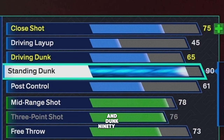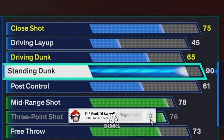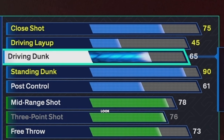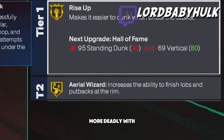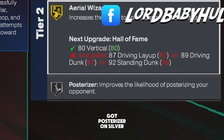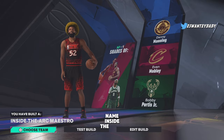Standing dunk is 90 — Gold Rise Up, Gold Aerial Wizard. You don't get the absolute best dunks but you get Gold Rise Up. Driving dunk is 87 for a seven-footer — this is why you had to do certain things. You're gonna be more deadly with your Rise Up because now you got Posterizer on silver. This is a pretty top-tier seven-footer build. The build name is 'Inside the Art District' — it's gonna be clickbait, they won't know you can shoot.